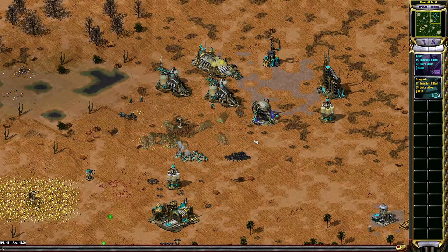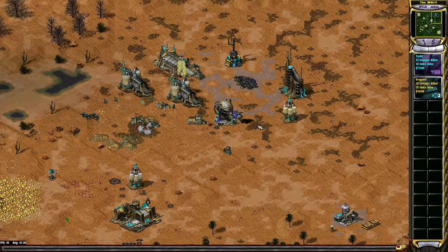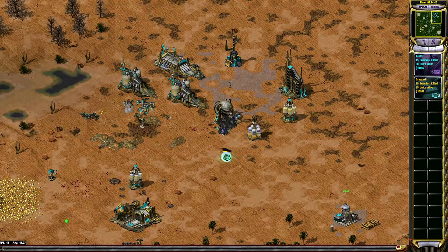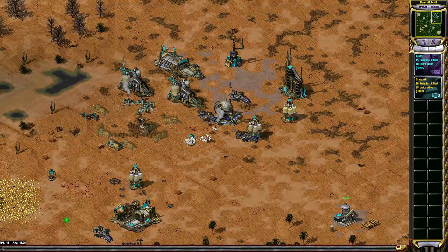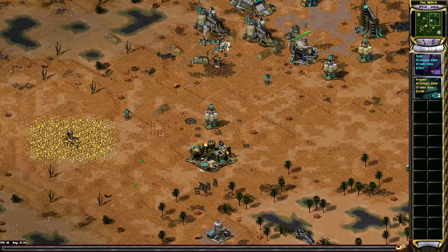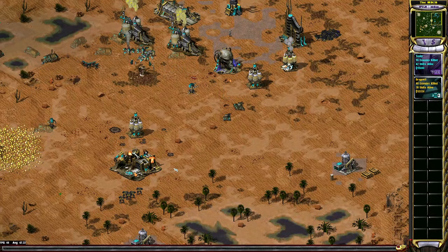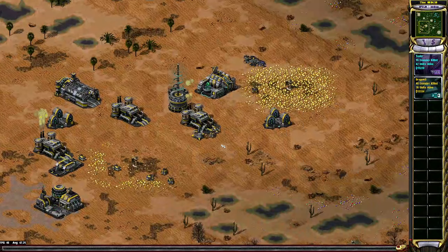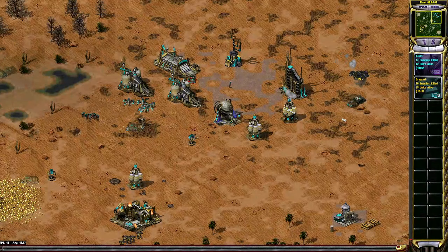I would have thought Tesla was the favorite to win, but Tesla's kind of falling behind a little bit. See if he can recover. It's not too much damage though — he's only lost a refinery and he's been a bit slow with his build. As long as Dragon keeps up on the back end, he can win this.